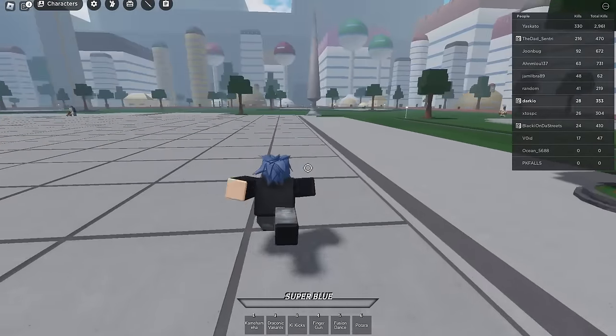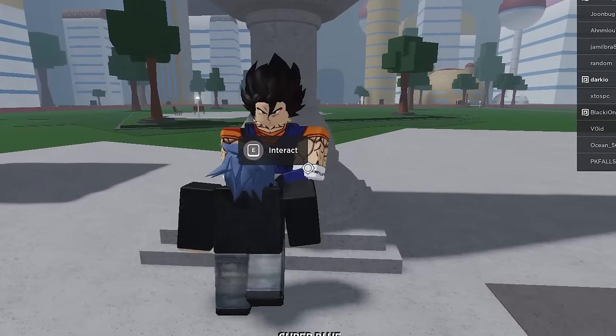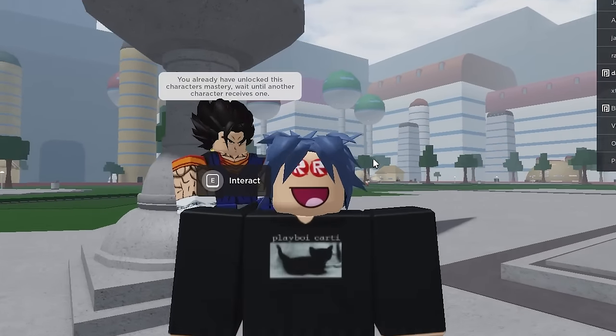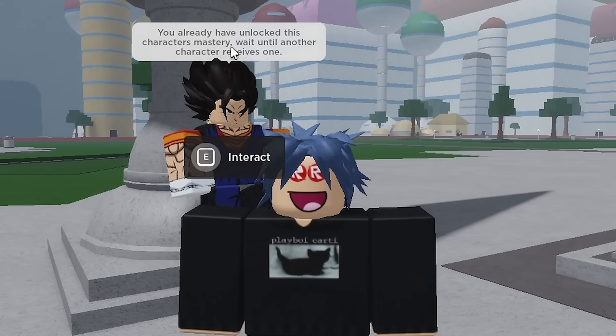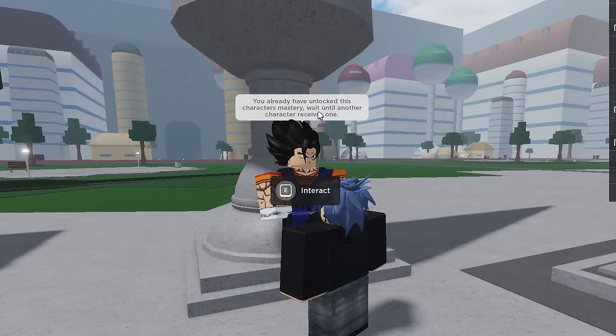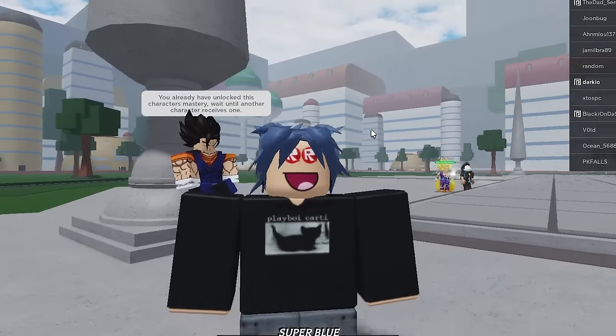If you want to get the Super Saiyan Blue form, you have to come up to this NPC and press interact — it'll give you a quest. Since I already have the mastery complete, it tells me I can't get one. It says: 'You already have unlocked this character's mastery — wait until another character receives one,' meaning there will be other characters to receive mastery.